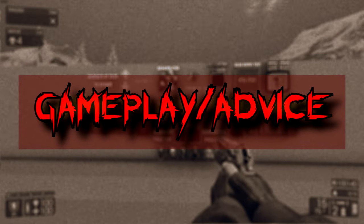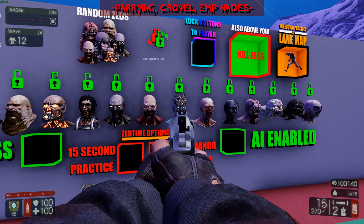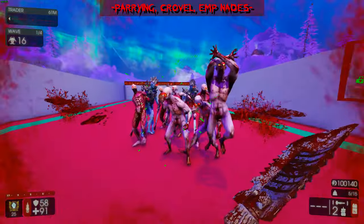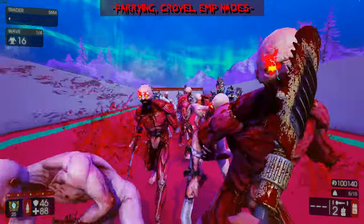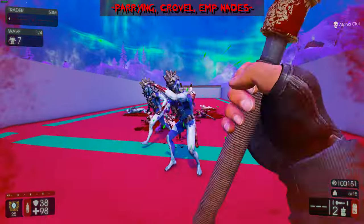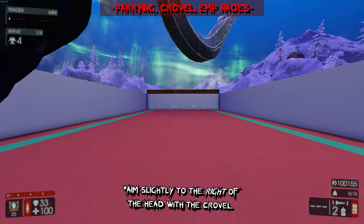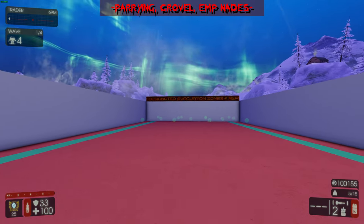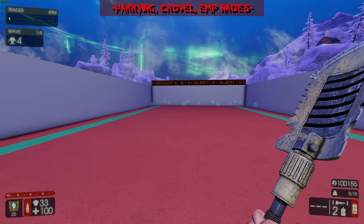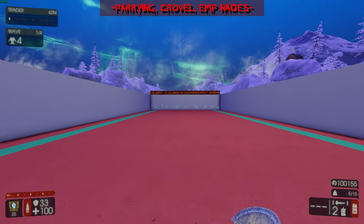Now I'm going to do some real-time gameplay. I'll spawn in some clots, Gorefasts, and Crawlers. Make sure you're constantly parrying hits — when you parry you'll see a green hitbox indicator on screen, your screen will get kind of vibrant, and when you parry a zed they'll stumble backwards which gives you some breathing room. Make sure you're constantly parrying their hits and going for head hits. For the swing trajectory of your Crovel, there's the forward power attack (W), the A and D power attacks which are giant side-sweeping moves.